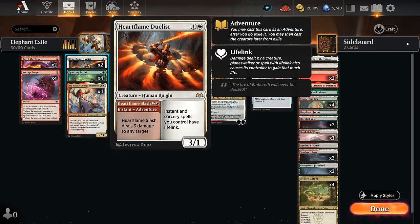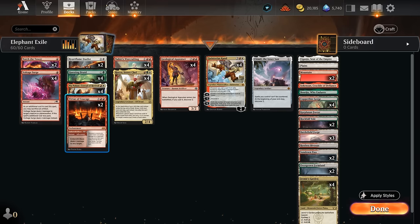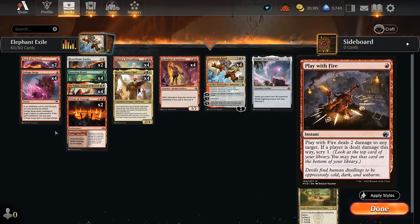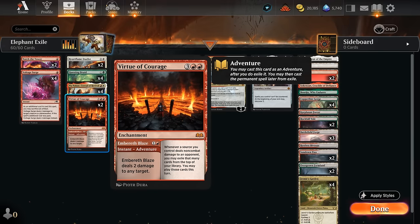Two copies of Heartflame Duelist can be played as a 2-mana creature, with an adventure to deal 3 damage, and if we play the creature it gives our instant and sorcery spells lifelink. This synergizes incredibly well with our 12 burn spells. We also have 2 copies of Virtue of Courage — another adventure that can deal 2 damage to any target, and later we can play the 5-mana enchantment saying whenever a source we control deals non-combat damage to an opponent, we may exile that many cards from the top of our library and may play those cards this turn. Casting adventures from Exile will also trigger Pia, Rocco, and Quintorius.